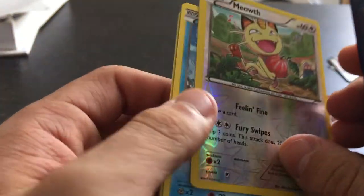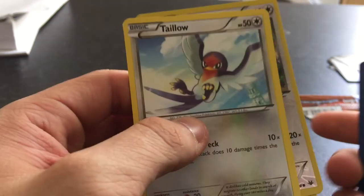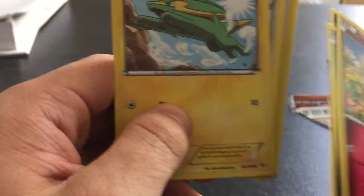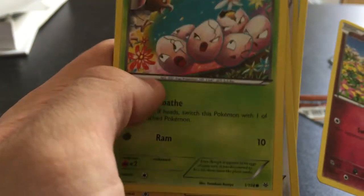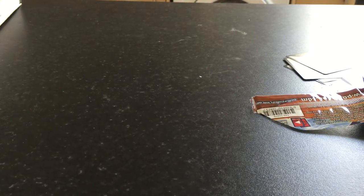Oh! A holographic Meowth this time. Taylo. Electrike — hey, I have a set now, I have an Electrike and a Manectric, not even bad. Oh look, I've ruined that. Togepi at the front. Another Dratini. Why Hook is a grass type move, I have no idea. Exeggcute. And Togepi. So where's my nice shiny Voltorb? Voltorb was the last one, wasn't it? Let's add that in there.